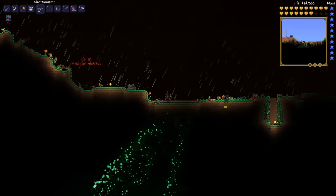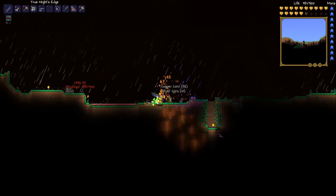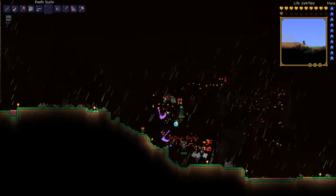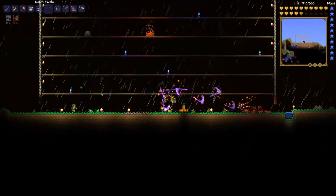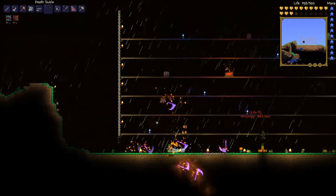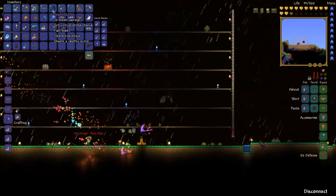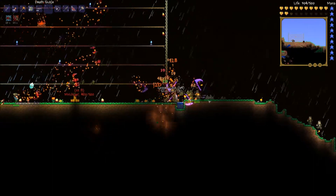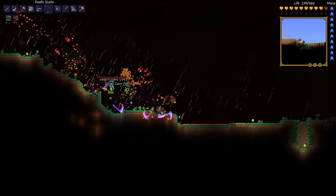I wish I could get a broken hero sword... Still no broken hero sword. The Eyesores are really rare and they're the ones that can drop the broken hero sword. They probably have the most HP of any regular enemy — about 1,000 HP. It's like the Twins' third twin cousin. Got another battle potion.